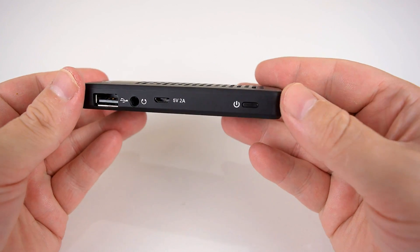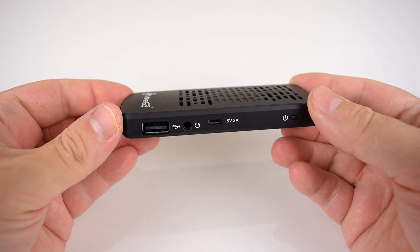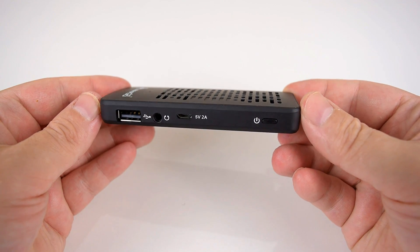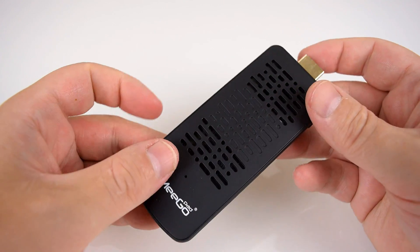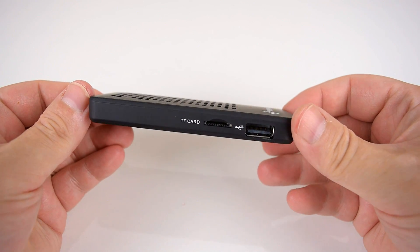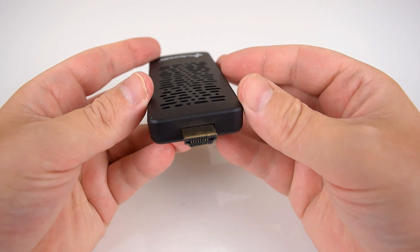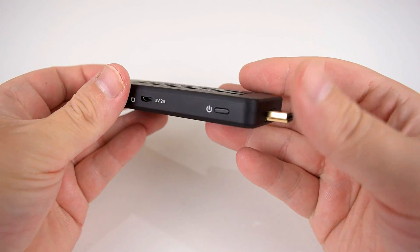A quick overview of the unit. On one side we've got a USB port, a headphone port for analog audio, and also a micro USB connector for the supplied power supply. On the other side we've got another USB port and a micro SD card slot — you can install a micro SD card with a capacity of up to 64 GB. Then we've got the HDMI connector which handles digital video as well as digital audio.